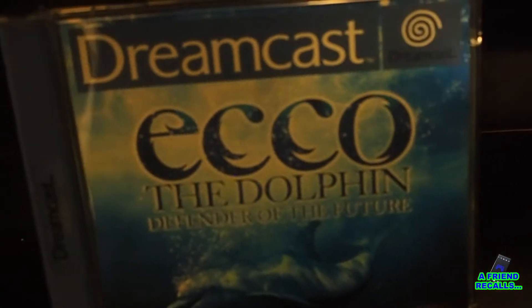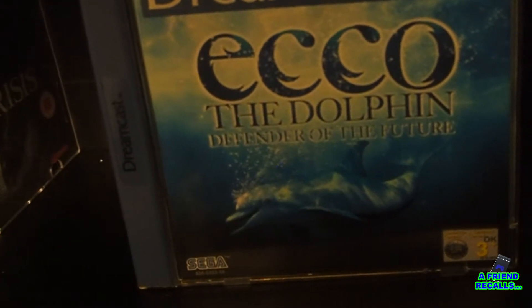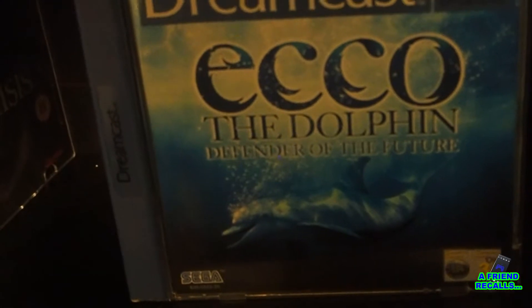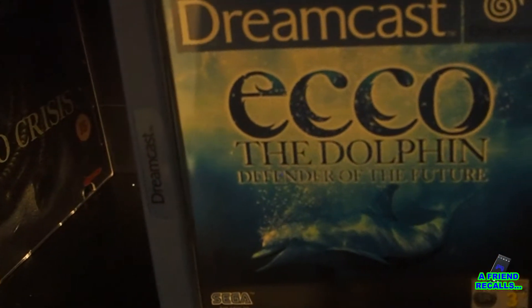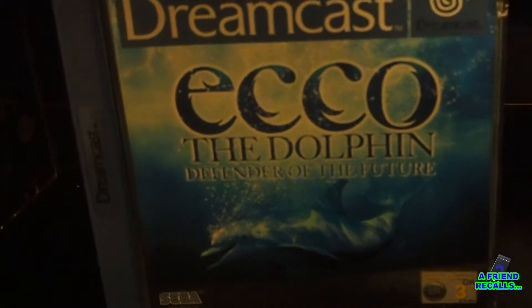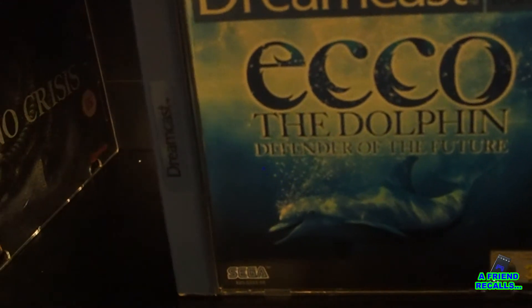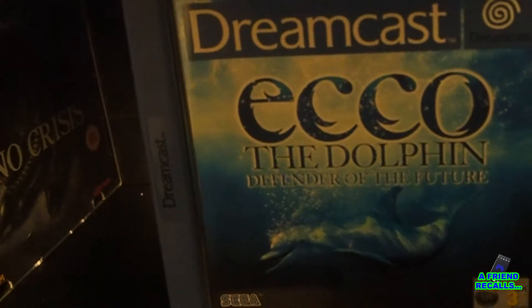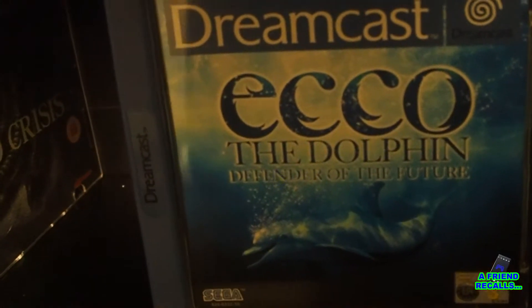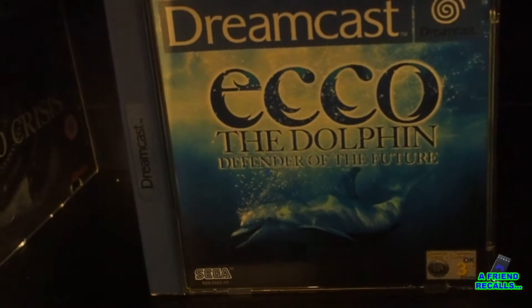Then we have Ecco: Defender of the Future. It's not as much of a classic as the original two-dimensional ones on the Mega Drive, but I've got a lot of love for this. It features Tom Baker — the Fourth Doctor — providing voice narration for a really weird and bizarre science fiction plot. It's trying so hard and it's got so many good ideas, but the camera — always the camera in these early 3D games. There have been several others since, including most recently one where you play as a shark, Maneater, developing on this concept. It really was a good game for the time, but it's aged quite horrifically.